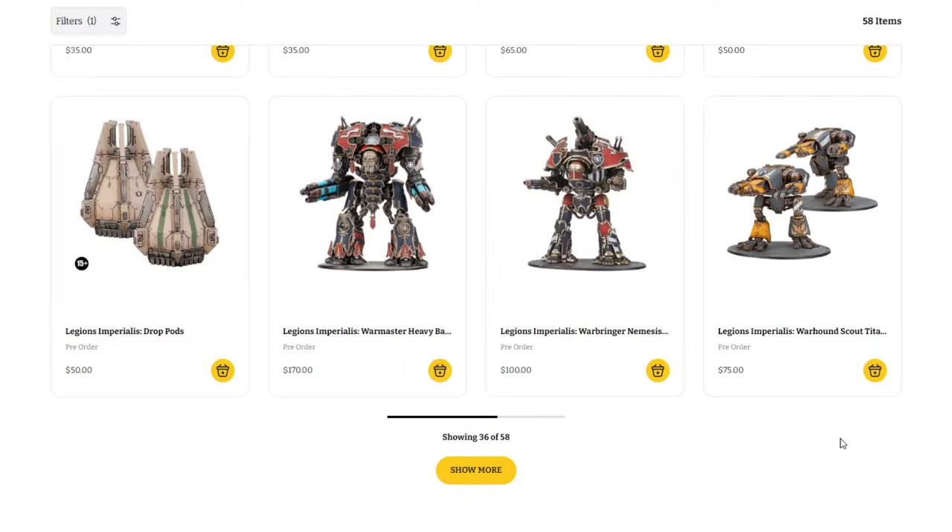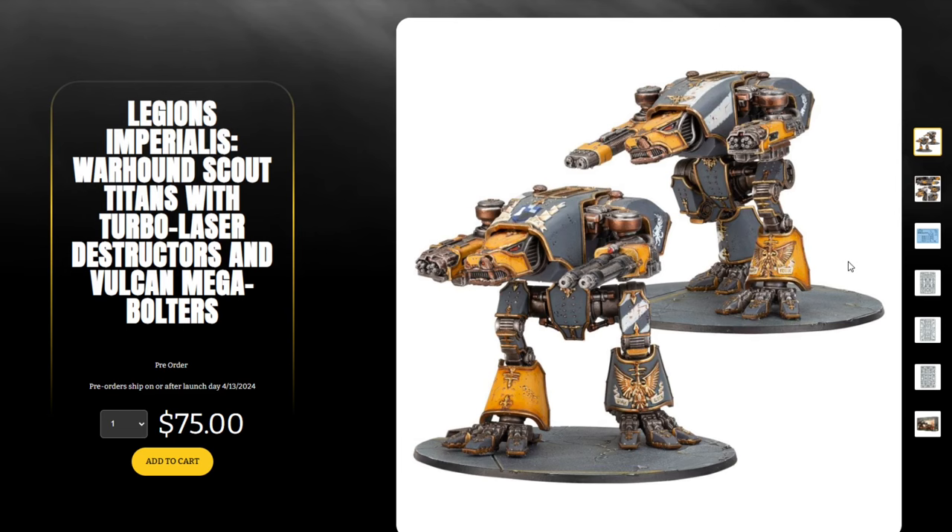We have the Legion Imperialis Warhound Scout Titans with Turbo Laser Destructors and Vulcan Mega Bolters — I believe this is the first time they're offered separately from a box set. This is the standard weapon configuration, $75 for two. I really would have liked to see Games Workshop price these at $50 for two. I'm not sure why they went with the $75 price point, but they are very cool, super detailed models. Great to see them individually offered.